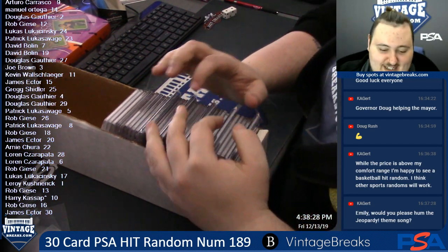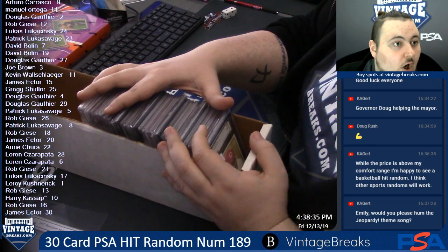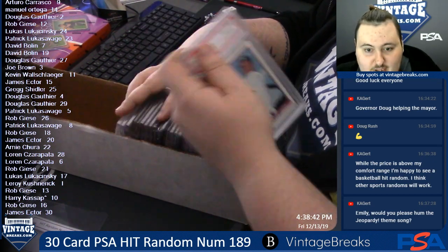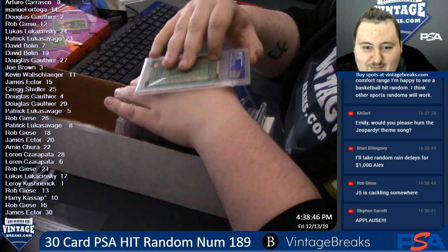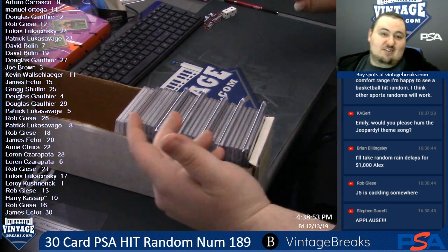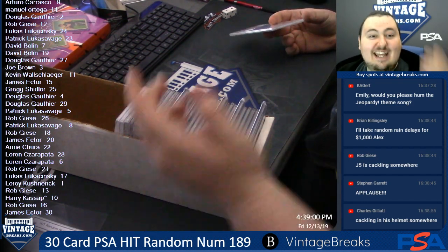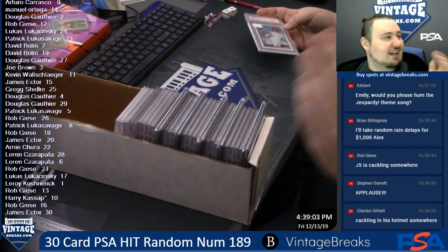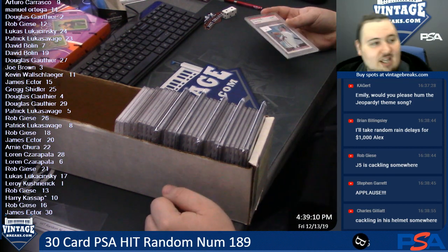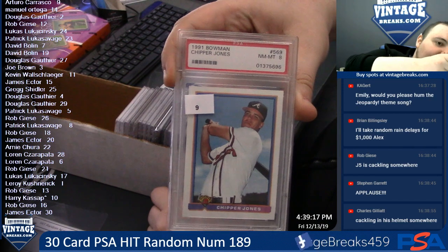As mayor of Dip City, it is my honor to bring you this hit random. It's the card — the hit random. So now, Arturo, you have card number nine: a 1991 Bowman Chipper Jones, PSA 8 — there you go, brother. Manuel, card 14: you have a 1990 Fleer Update Frank Thomas, PSA 9 — there you go, brother.